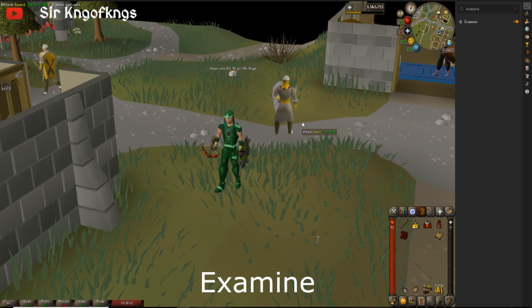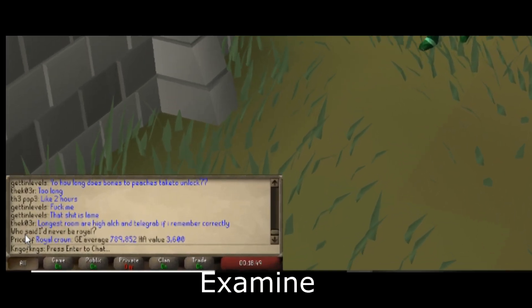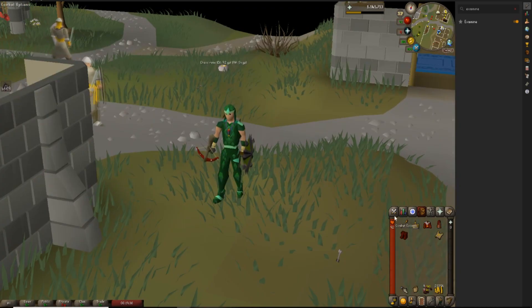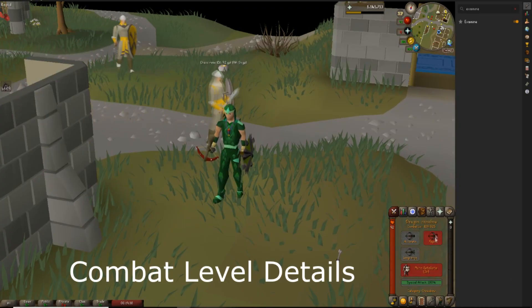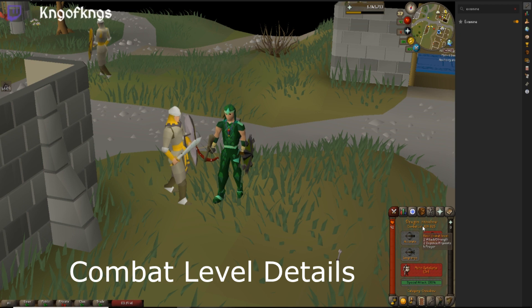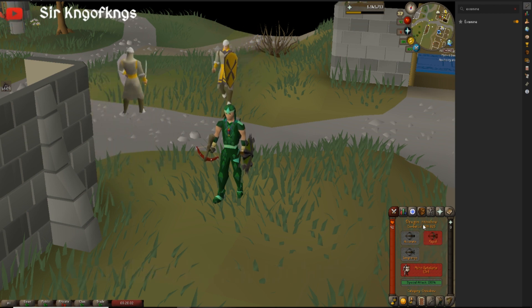Another really cool feature is the examine feature. If you turn that on and you examine something in your inventory, not only does it give you the description, but it also shows you the GE average price and the high alch value of the item. One thing I find extremely useful is how detailed the combat level is — it says I'm level 109.625, and it even shows you how many levels of each attack style you need to gain a combat level. So I need two attack, strength, defense, or hitpoints levels, or four prayer levels.